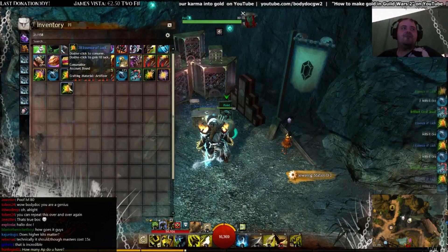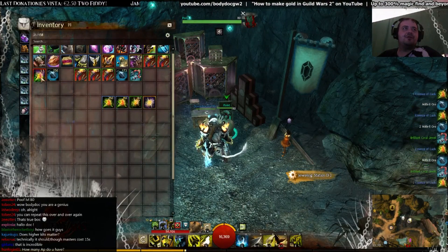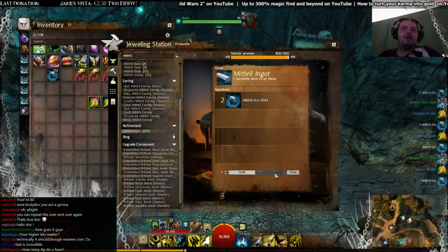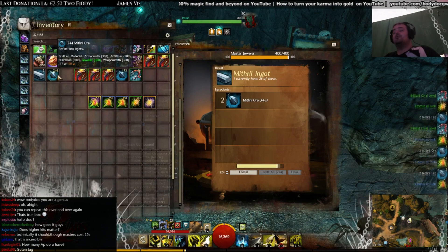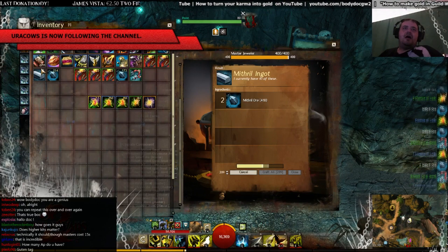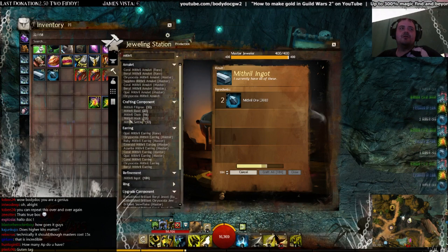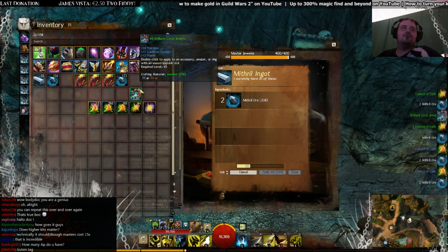We salvaged all of them and got a pretty nice amount of essences. Now we are going to craft more — the mithril ore we got back, we're going to craft into ingots again. When we finish with the ingots, we are going to craft more settings, more hooks, and craft more earrings with the rest of the coral jewels we have.